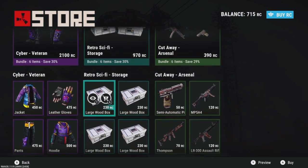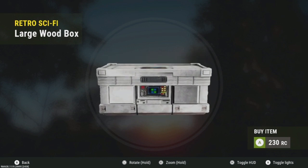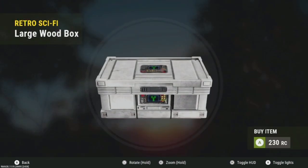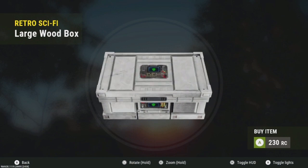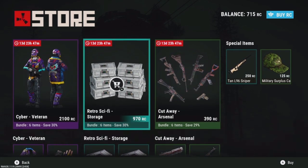Next up is the Retro Sci-Fi Storage, and I'm kind of disappointed because there's no poo emoji — so I'm not gonna buy it. It has to have a picture of shit on it for me to buy it, obviously. According to social media, white is apparently the worst color. Anyway, it's 970 credits. It's not the best box collection, but it's not bad — I ain't gonna hate on it that much.